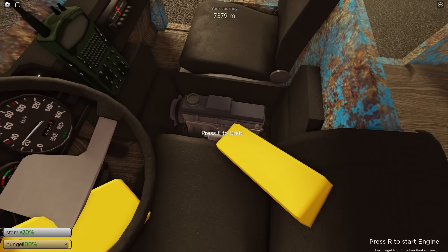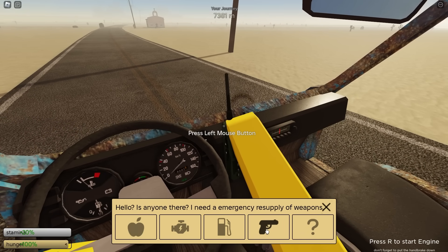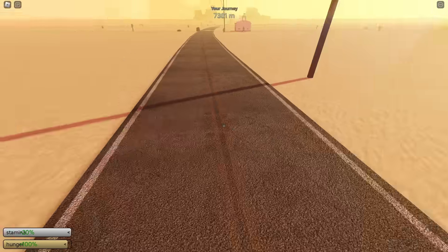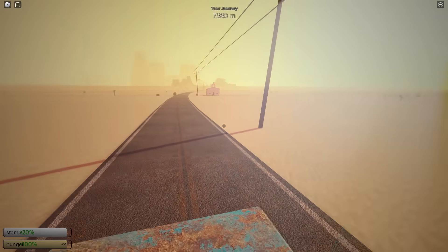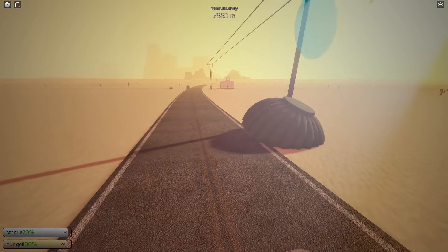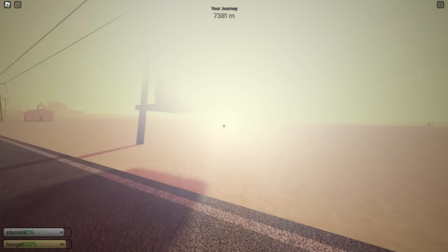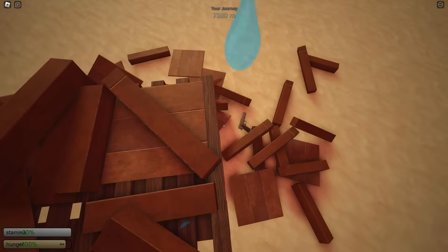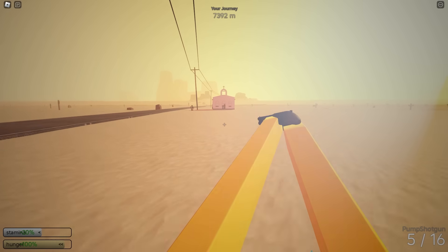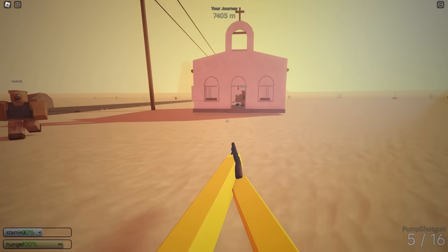We now found one of these church buildings, which is actually very good because that means we can get the vampire engine. Since we're not doing this free to play, we are going to buy a weapon supply crate. If you want to see a mostly free to play run, check out my 70,000 meter video. We just want a weapon supply crate because we don't have any guns, and we do need a gun to kill the vampire person over there — I don't think we can just grab the engine and run away because the vampire person teleports to you. Let's crack open all of these. We did get the brand new shotgun.